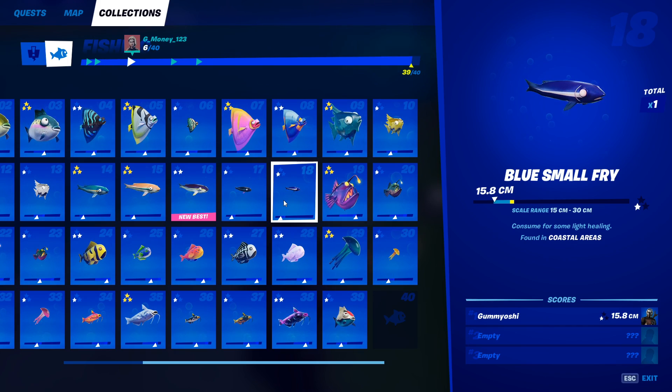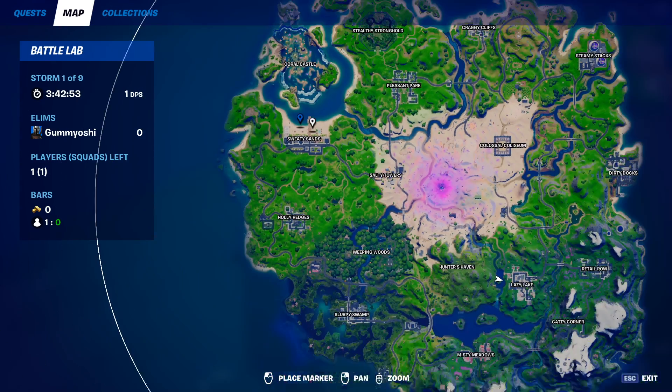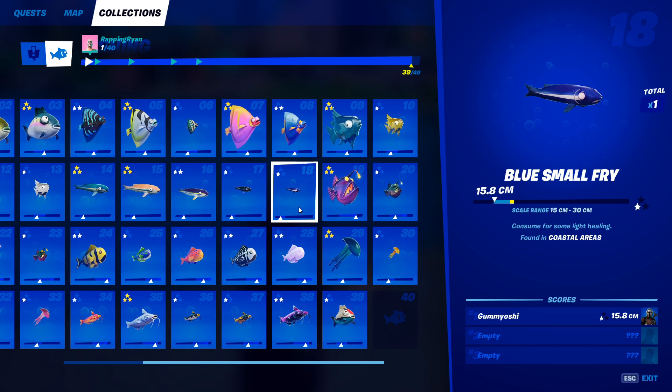The blue small fry can only be caught in coastal areas. Come over to an area like these five rental houses or Sweaty Sands, as these two spots are both amazing. Make sure you are in your battle lab and not fishing in the fishing holes — just fish in the open water and you will eventually catch the blue small fry.